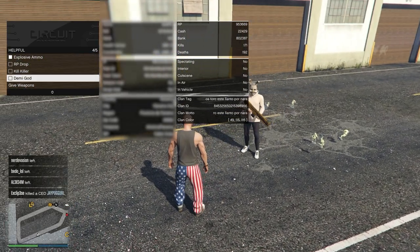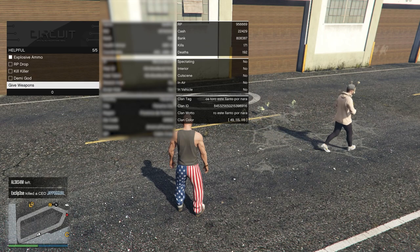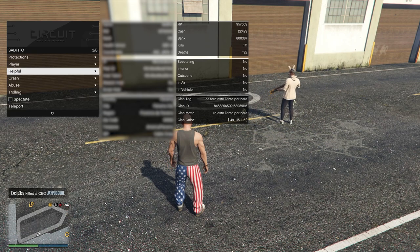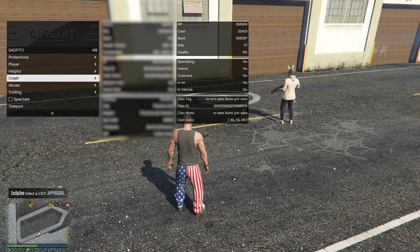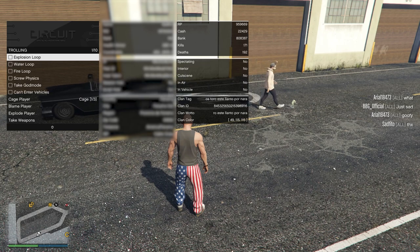You can kill the killer — I believe if someone's coming after your friend it'll kill that person. You can give them all weapons in the game — pretty great options there. You have all of your crash options and abusive other options if you were going to do that, and more trolling options like taking away their god mode or giving them an explosion loop.